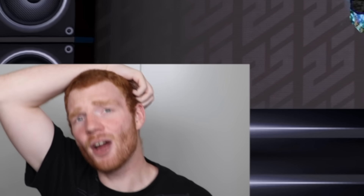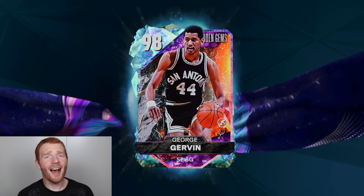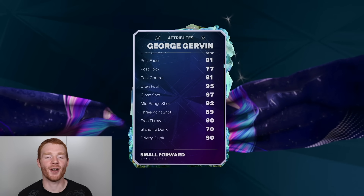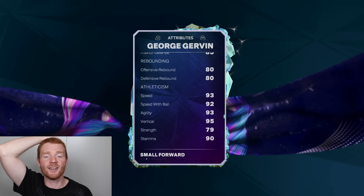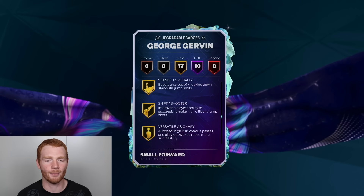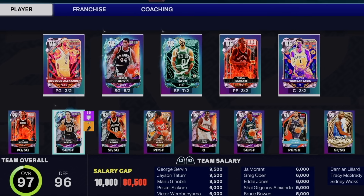I was so nervous, but that's a W. Now, what do I do with the team? I think we have to move Manu to the bench and take out Klay, replacing him with George Gervin — the Iceman. Welcome to the team. He's 6'7", 99 offense, 97 on defense, 99 driving layup, 89 three-ball, 90 driving dunk, 90 ball handle, 93 speed, 92 speed with ball. These stats look so good. He's got 10 Hall of Fame badges — Posterizer, Deadeye, Challenger. Crazy how both my Hidden Gems Opals were both Spurs players, but I'm not complaining.